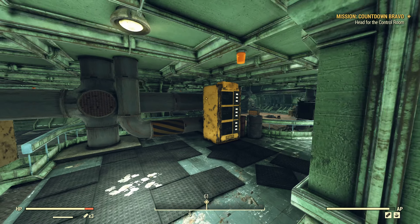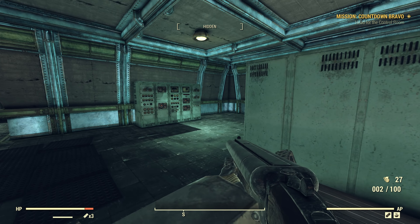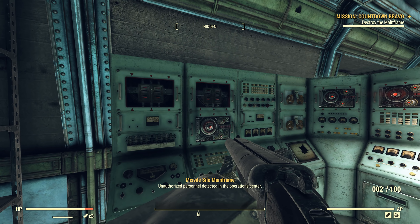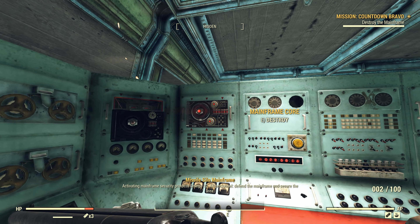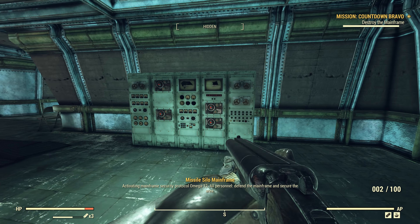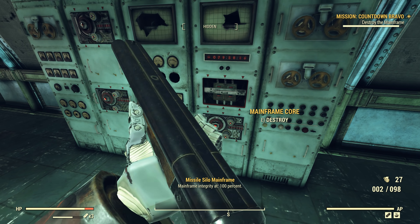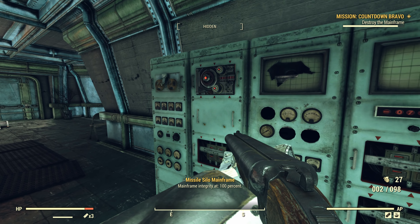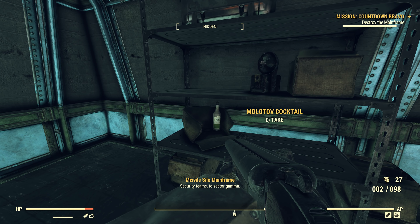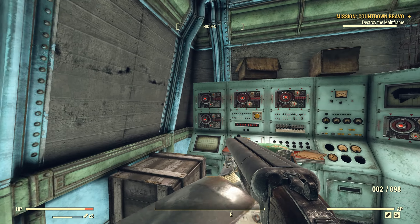Now we can just go through to the next bit and do another one of these little segments. Now we have all the fun panels to deal with — we need to destroy these. I've seen people who do it super fast with explosive weapons. Not with a basic shotgun though — I've seen people use explosives on this, no idea if that still works or not, but for me I will just manually do it because I want to play it safe.